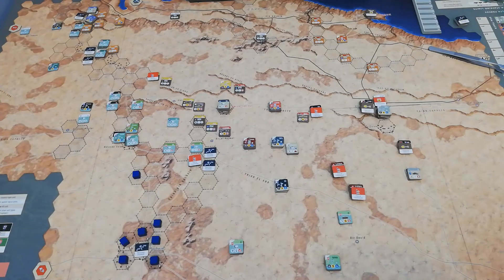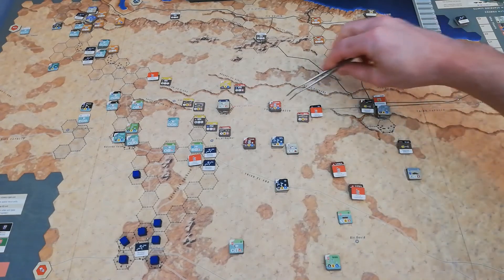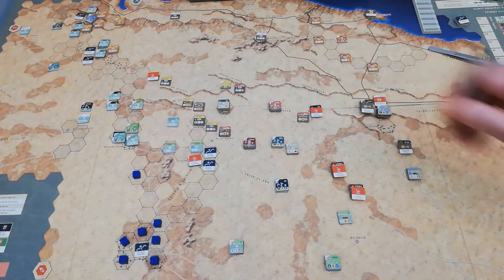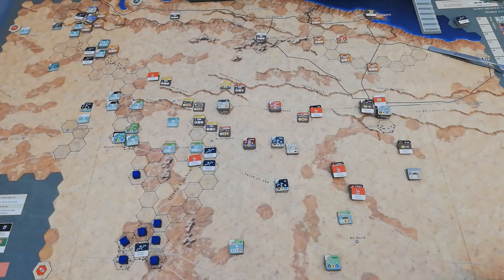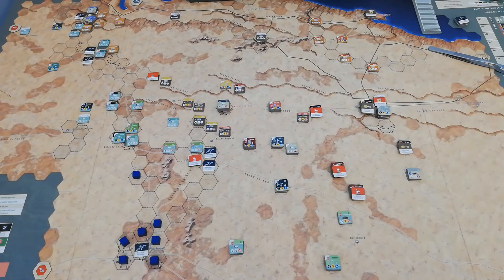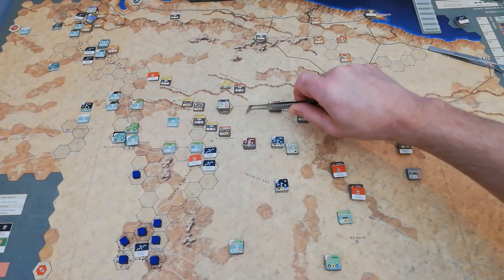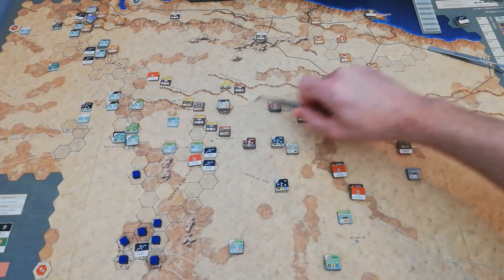The act of doing so has put the 7th Armoured for the Commonwealth out of command, but has almost formed this little pocket round here where the 15th Panzers are at a real risk of finding themselves in a real spot of bother if they're not careful. And also the supply line here for the 21st Panzer is very precarious. So if the 7th or the 1st Armoured for the Commonwealth get to go first, there's going to be real problems for the Germans early next turn. The supply line here, or the command line, is very precariously through that centre of that trio of units.